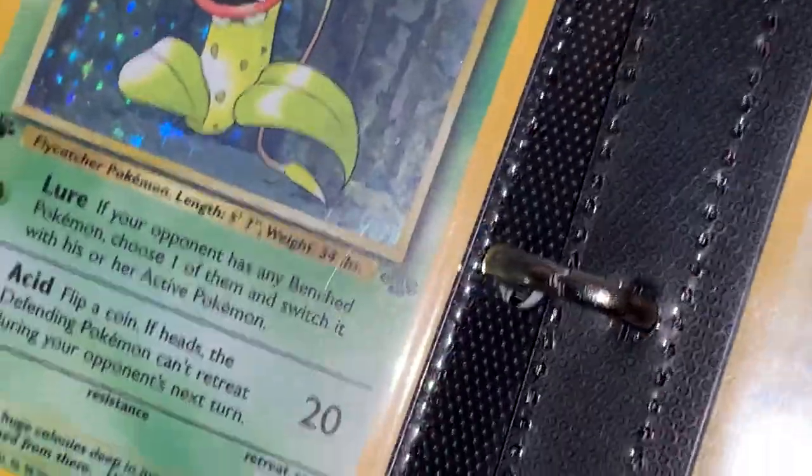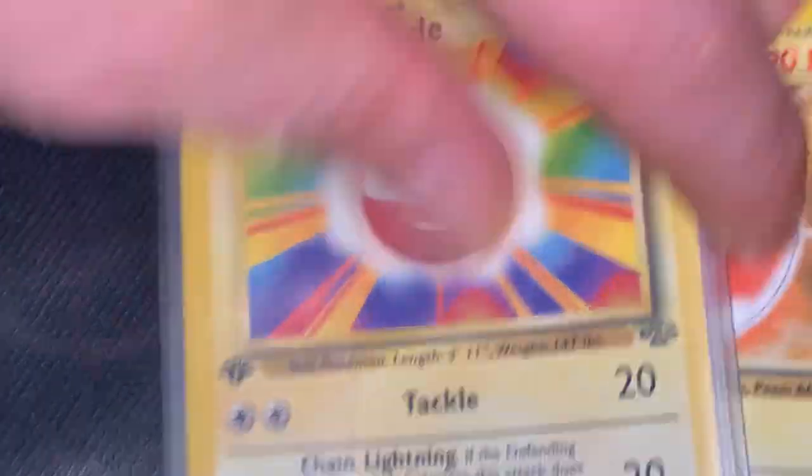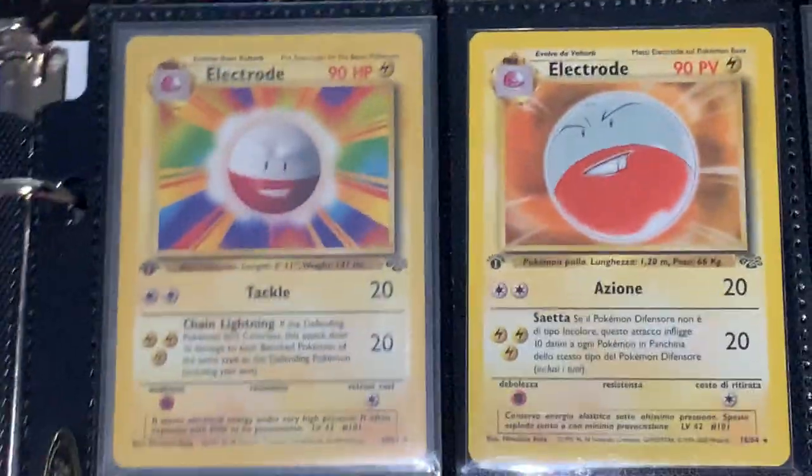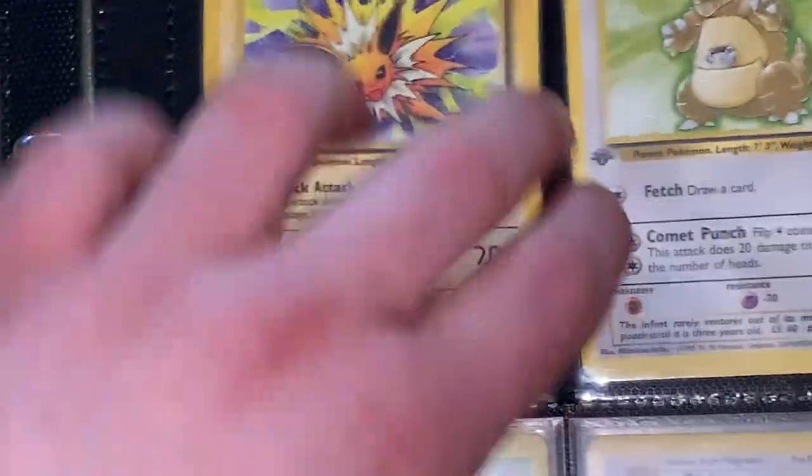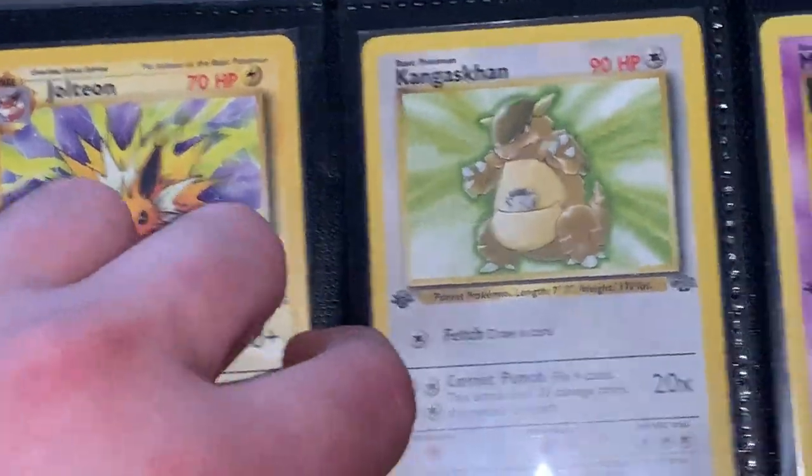These are the BCW side-loaded pages. They fit a lot better with the triple sleeves. I'll try the Flareon — see how it's triple sleeved, that's why they look weird. They got Jolteon. They like to slip out, that's why I like triple sleeves.